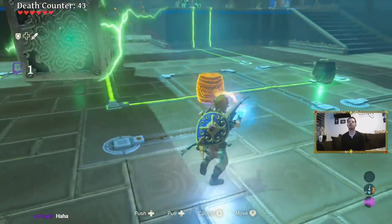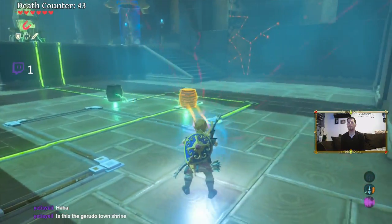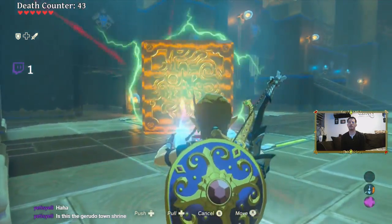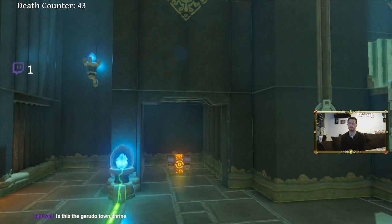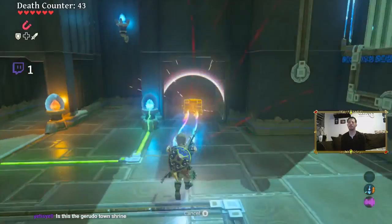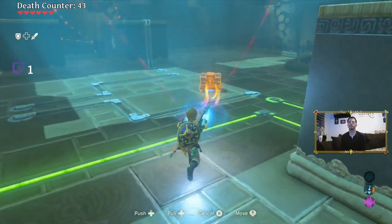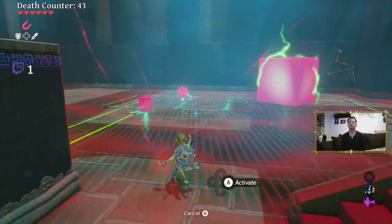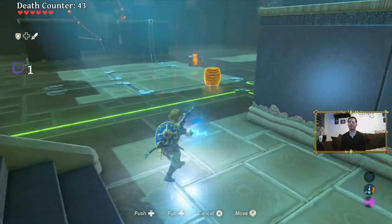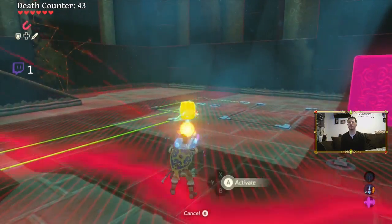You know what? I said Mipha's grace wasn't ready, but guess what? Mipha's grace doesn't even work in the shrine. Mipha's grace isn't even an option right now. It's crazy because I know exactly what to do to beat it, and like an idiot I electrocuted myself. Alright, well this time we should beat it, no problem.